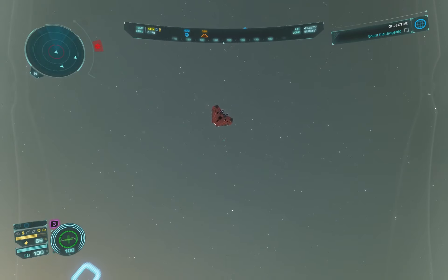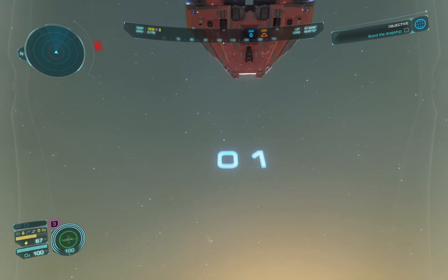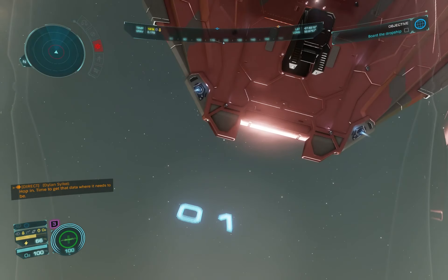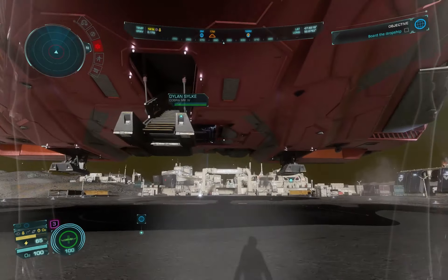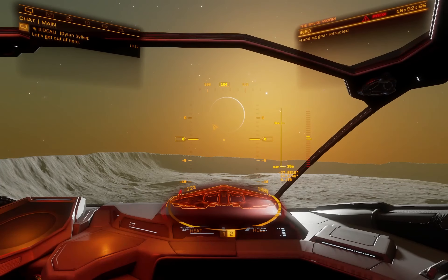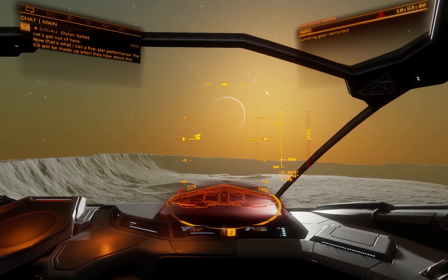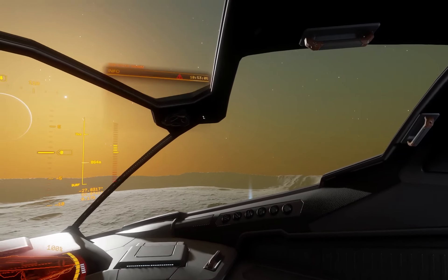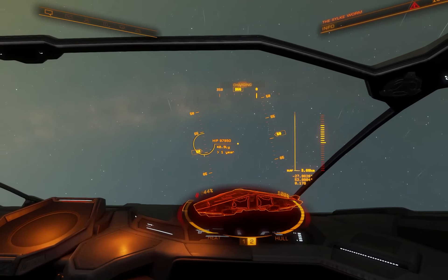Dylan Silk with the Cobra Mark IV. You can tell pretty easily that it's a Mark IV by how it looks — the front has two extra things sticking out, and the thing surrounding the engine looks a bit different. The Cobra Mark IV is actually exclusive — I think you need to have Horizons before it went free to get one. But the Cobra Mark III is still superior in pretty much every way, and it even has more cosmetics.